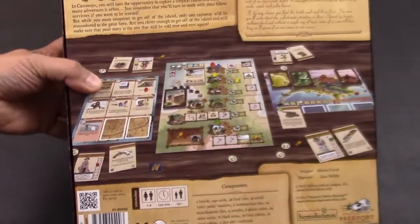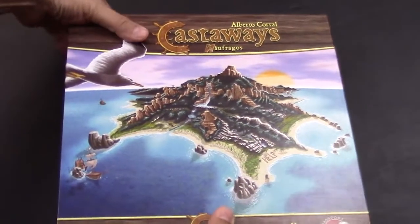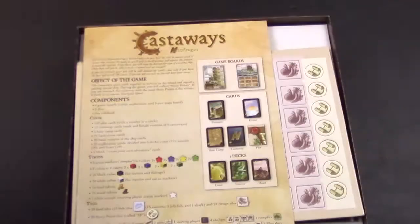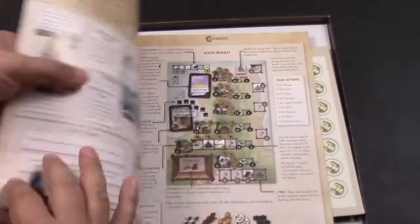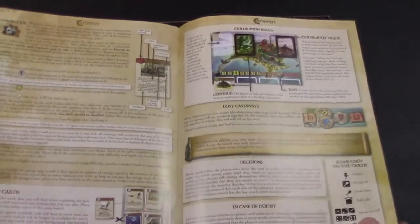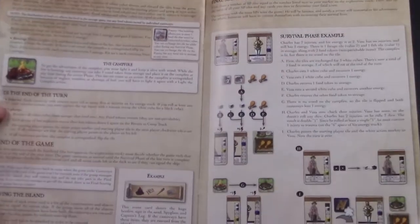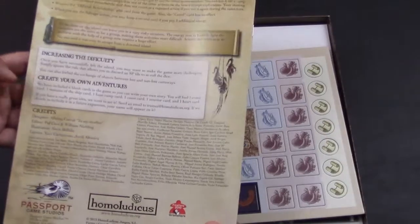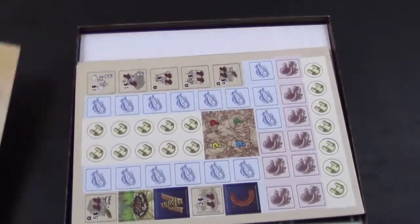This is just going to be a components video. There'll be a separate gameplay video because it seems like there's a lot of stuff in here, so let's see what we've got. Taking the cover off, we've got an instruction manual here. It looks like it explains all the different parts of the game, as a good manual should. There are also solo rules on the back page, so 12 pages altogether.